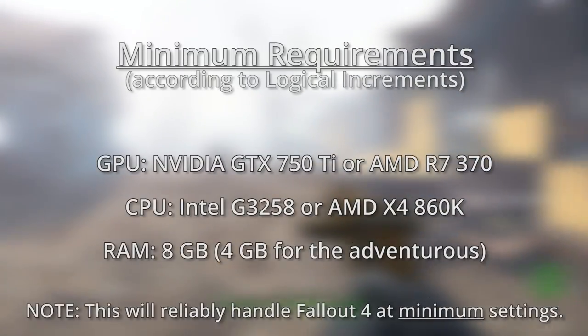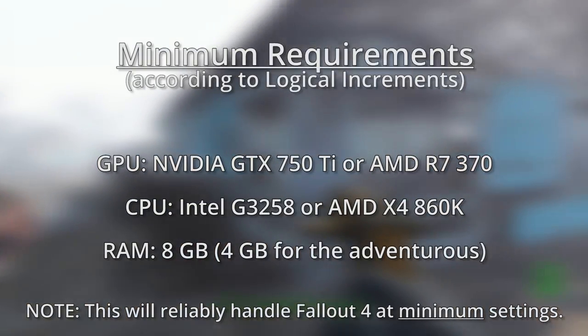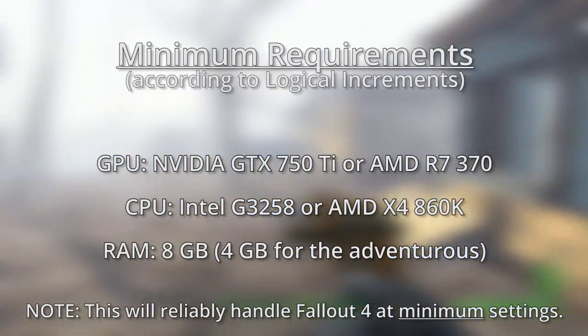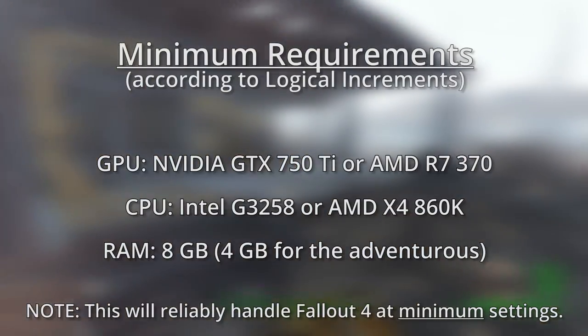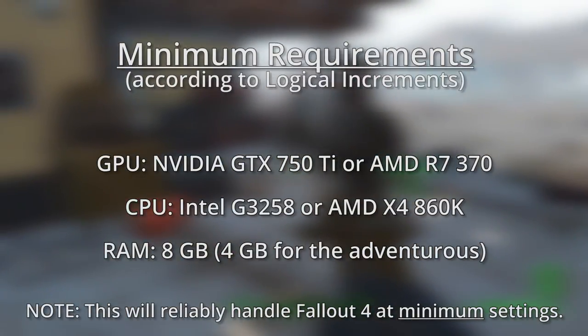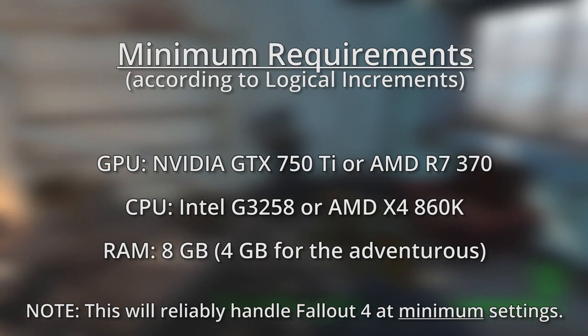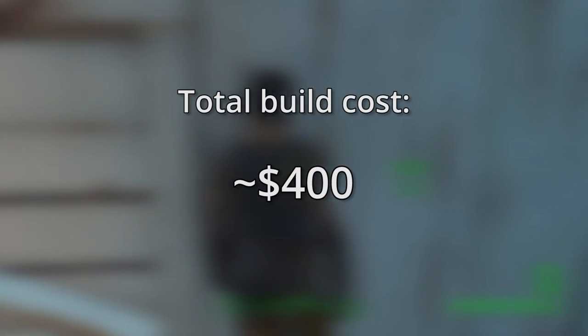If you were looking to build a minimum spec machine for Fallout 4 today, here's what we'd recommend instead. We've updated the graphics card to either a GTX 750 Ti from Nvidia or an R7 370 from AMD. Our CPU recommendation is one of two relatively cheap options: the G3258 from Intel or the 860K from AMD. A complete PC built with specs like these would probably cost around $400.